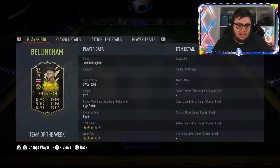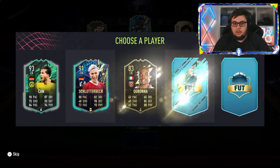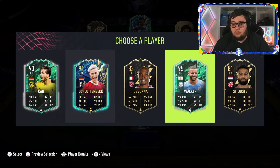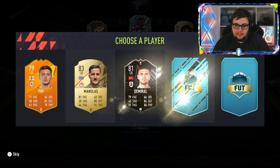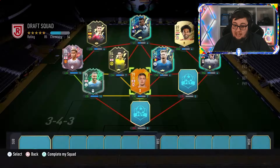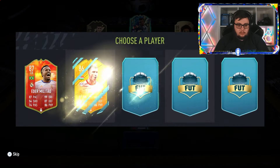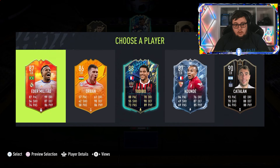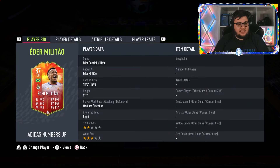Oh, look at little Bellingham! Centre-back time — that's more like it. We'll take a 95 rated Kyle Walker. We need icons here really. I'll take Fry, I guess. That was the most horrendous promo I remember seeing back in 22 — the Adidas Number Up promo. Generally one of the worst promos, probably on par with the Nike promo they brought out this year.